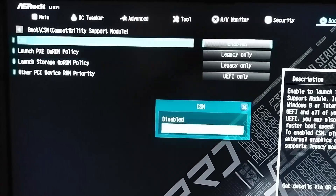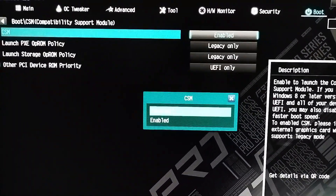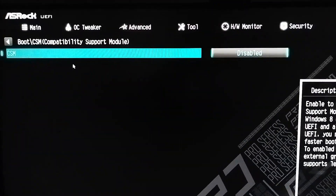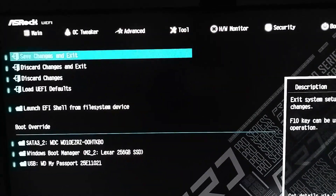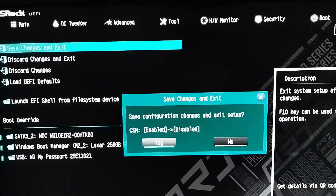As you can see, the first option is CSM — click on it, then select Disabled. After that, you have to save changes and restart your PC, then go back to your BIOS through the boot menu or the BIOS key. Go to Exit from the corner and select Save Changes and Exit, then click Yes.